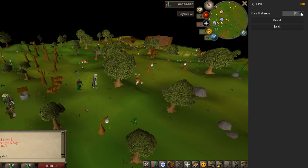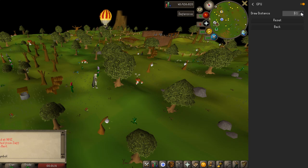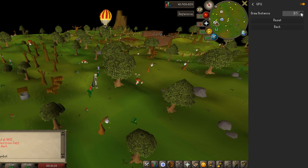The default draw distance is 25 and you can bump it up — it goes past 50 all the way to 60, which seems to be the cap. It doesn't matter if you put in 10,000; it still seems to have the same draw distance. So that's how you set it up.